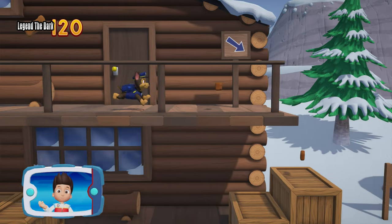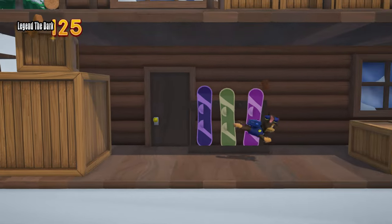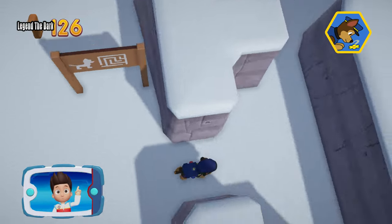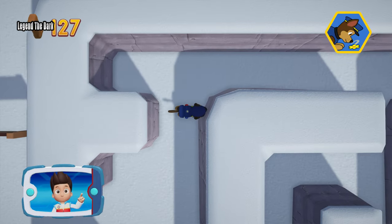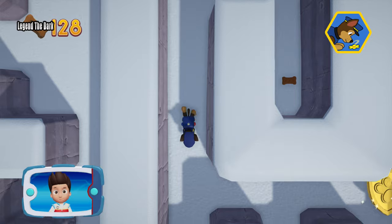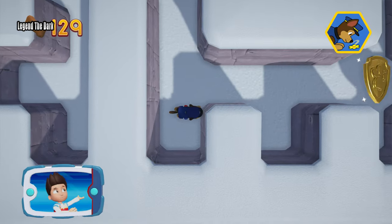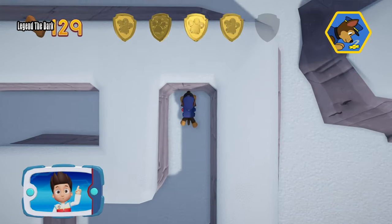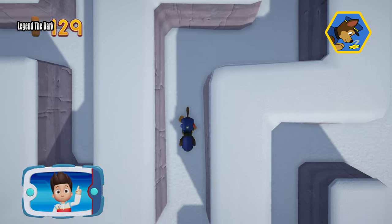You got the pup treats! All right, here we go! Remember, you can press the A button to help Chase follow the scent trail to reach the exit to the maze. There's a golden paw print close by! A golden paw print — you got it! See if you can find them all. Remember, you can press the A button to help Chase follow the scent trail to reach the exit to the maze.